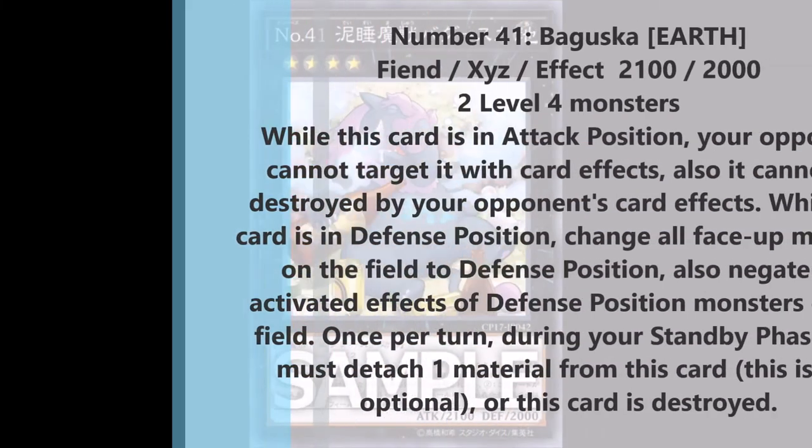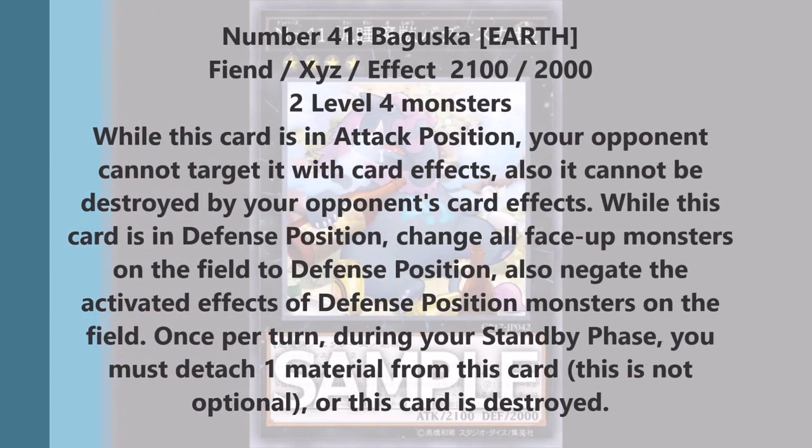His effect: while he's in attack position, your opponent cannot target it with card effects, and it cannot be destroyed by your opponent's card effects. So automatically, while he's in attack mode, he's pretty much untouchable — unless by Kaijus or by battle. There are still effects that don't target and can still get rid of it.